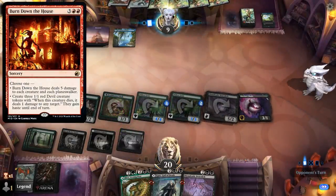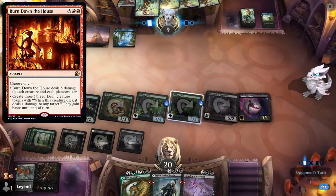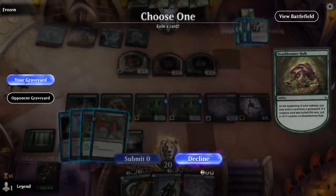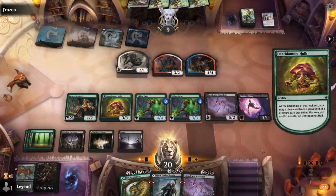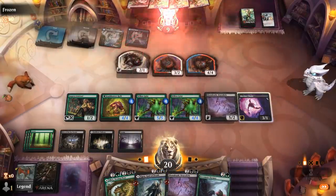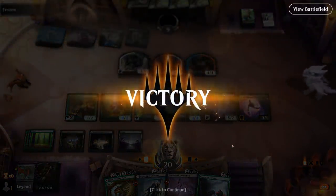We hope there's no sweeper — the opponent plays just Mascot Exhibition. We exile something from our graveyard to grow the Geist again, then Farmer grows them too, and the opponent concedes. It's got to be close to lethal thanks to Trample. On to the next one.